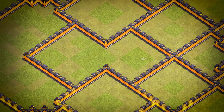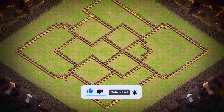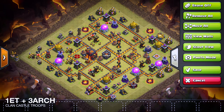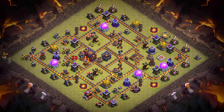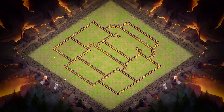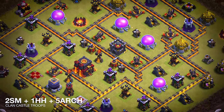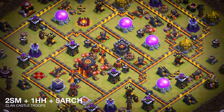Base number 10: it's an anti-two-star war and CWL base. For clan castle troops, use one Electro Titan and three archers. Base number 9: it's an anti-three-star war and CWL base. For clan castle troops, use two super minions, one head hunter, and five archers. Please remember to like and comment your feedback. If you're new here, please hit the subscribe button — we provide all Town Hall, Capital Hall, and Builder Hall bases for free.